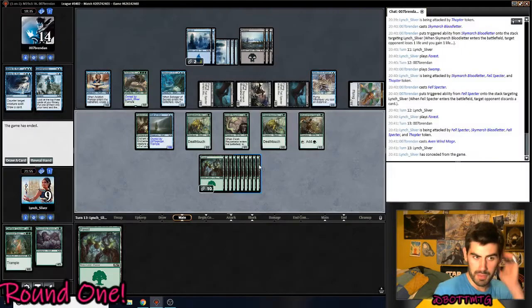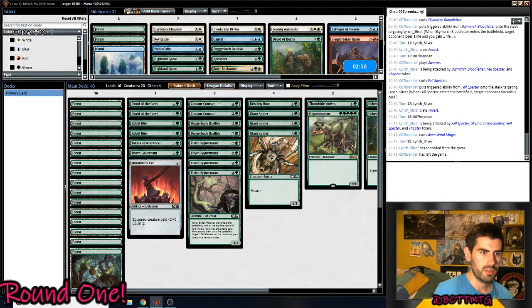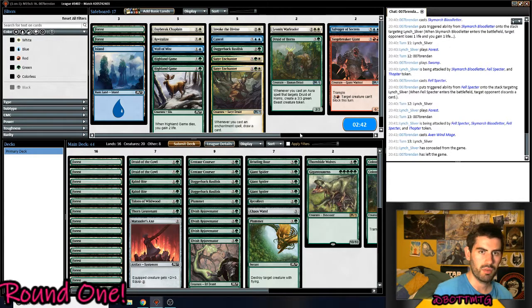Good enough for me. And we get the sideboard, which I'm actually pretty excited about. We want Recollect for sure, Chaos Wand for sure, and Plummet — yeah, we've got two Plummets.